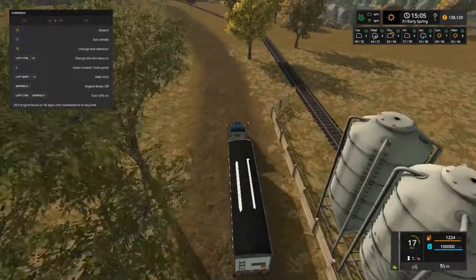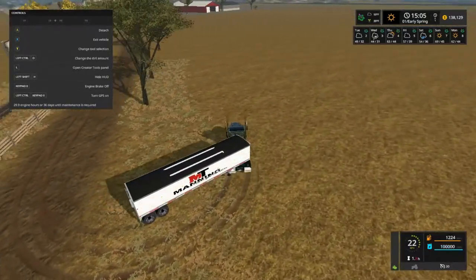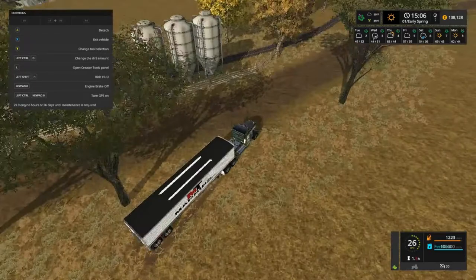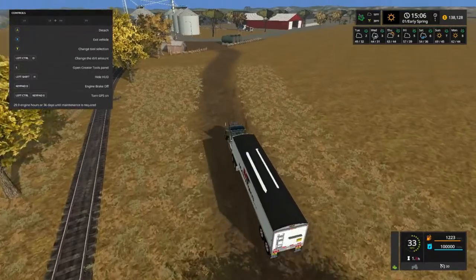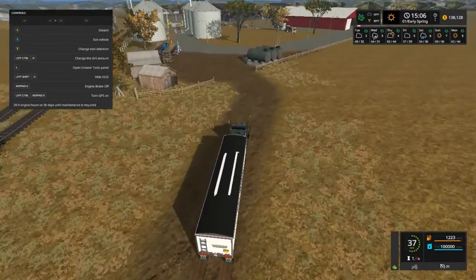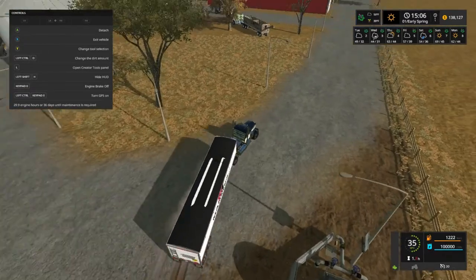Welcome back everybody to Farming Simulator 17. Welcome to Corn Belt - that's right folks, we're back on Corn Belt. I'm driving out in the grass, I know, but gotta get some fertilizer. Got about 80,000 left after this load, but this should hold us. Come pretty close anyway. How y'all doing? I'm getting peachy myself. Today is going to be a little bit different episode here on Corn Belt.